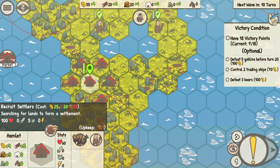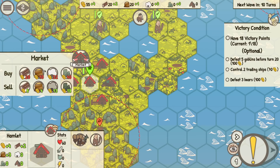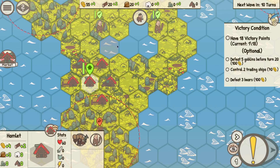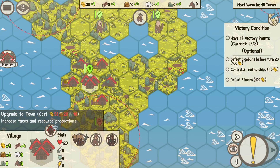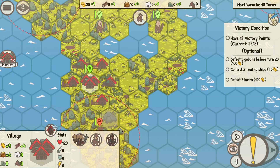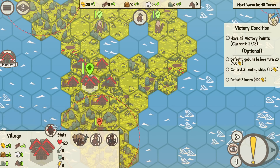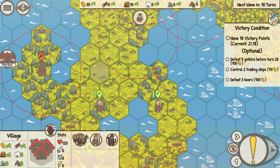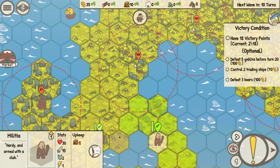We can't upgrade this guy right now. It's going to cost a lot of food to get another settler out, but I think I'll do that. We can go to the market and sell some things to get a settler. I only have 35 food and I'm getting one per turn. Let's upgrade — there we go, now we're getting four per turn. We have a village now, and I have two points because I upgraded my town.